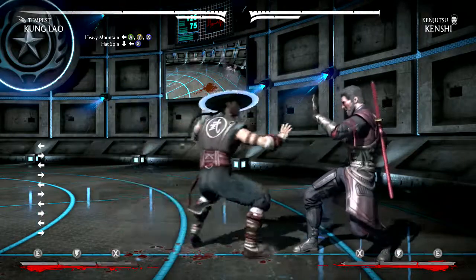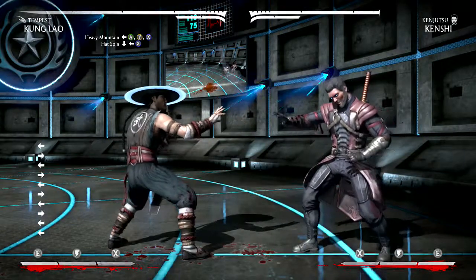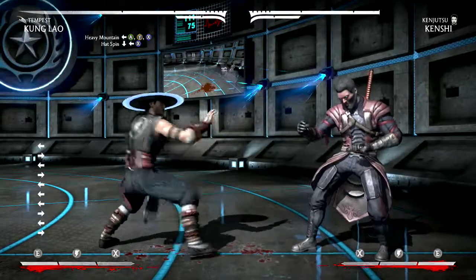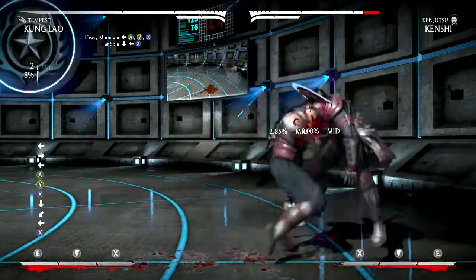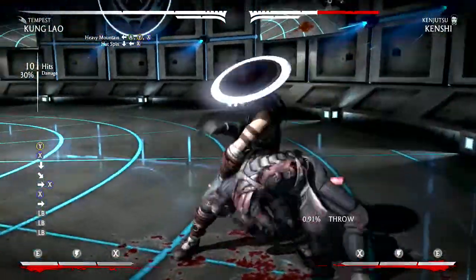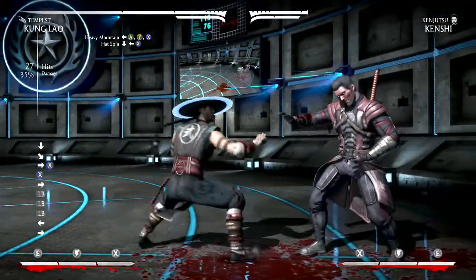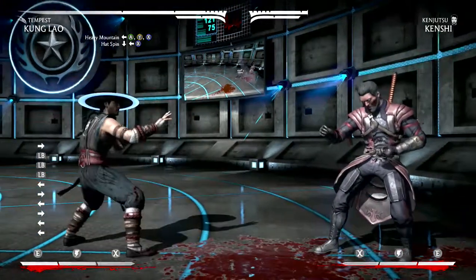I'll show you guys actual clips of me playing online so you can see how to set these combos up. The corner is nice — if you ever get somebody into the corner it works here as well. You can actually add in a normal spin into a grab. The punch isn't mandatory, I just do that — and that's thirty-five percent, no bars.